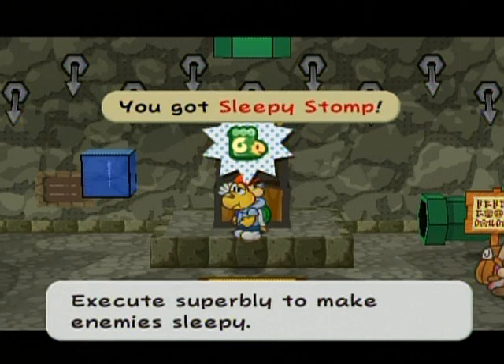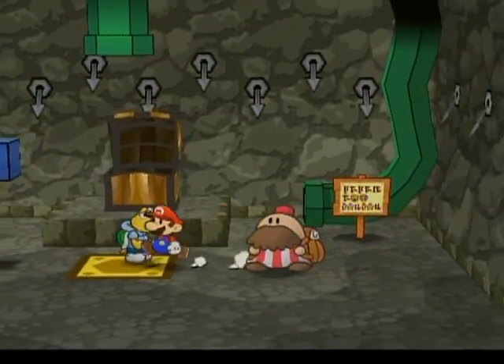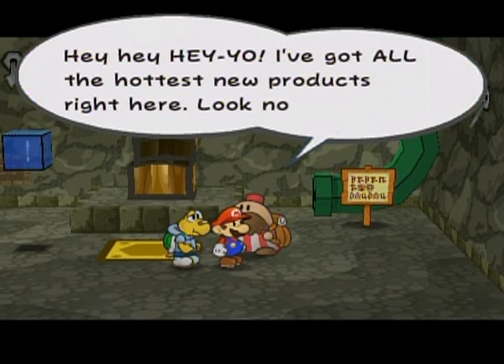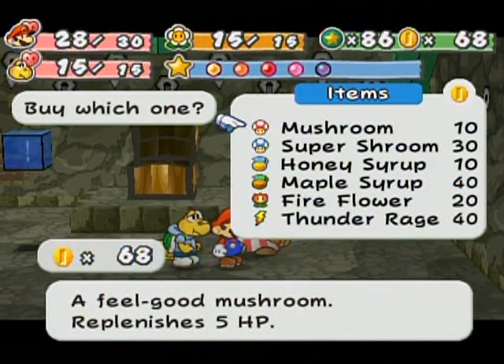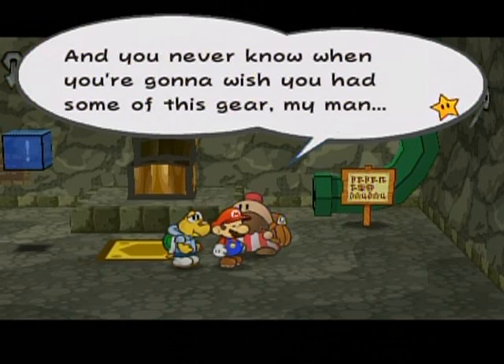Here we are at a break room — every 10 floors you'll be able to get something. This is the Sleepy Stomp badge, which causes you to make enemies sleepy. Hitting this switch brings up a pipe just so you don't accidentally press down on this floor and automatically skip over to the next. And look who's here — a merchant. 'I've got all the hottest new products right here. Want to buy something?' These are a little bit pricey — if you want to restock items you'd better bring a lot of coins.